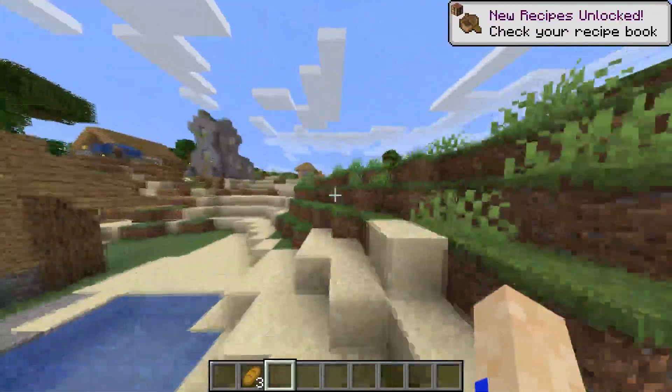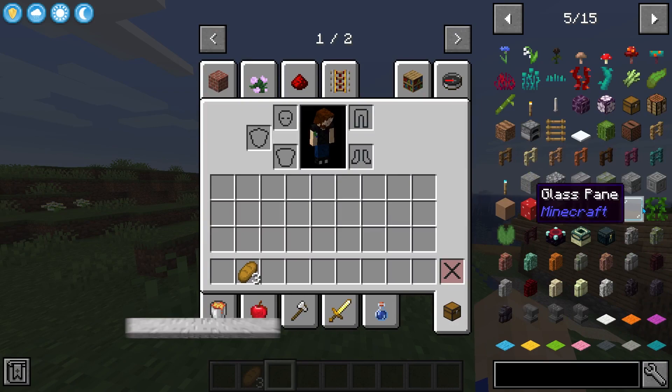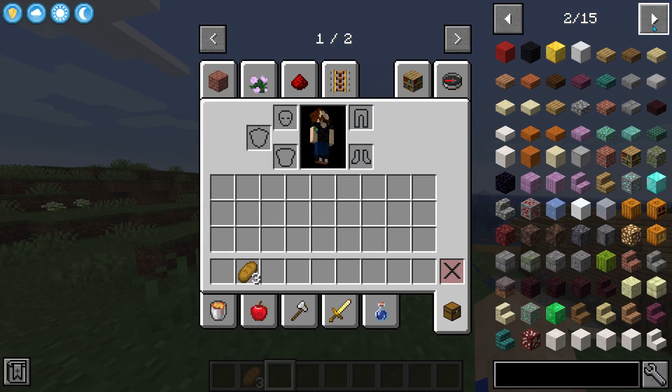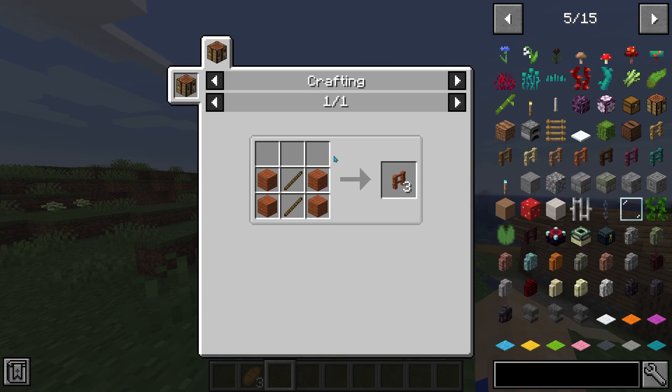Once you've installed JEI, using it is as easy as pie. To access the JEI interface, open your inventory screen. To the side of your inventory you'll be greeted by a searchable item list, which is the main feature. You can go through the pages by scrolling or clicking the arrows on the top. At the bottom you can find a black search bar — searching is fairly straightforward and we'll be going more in depth a bit later.